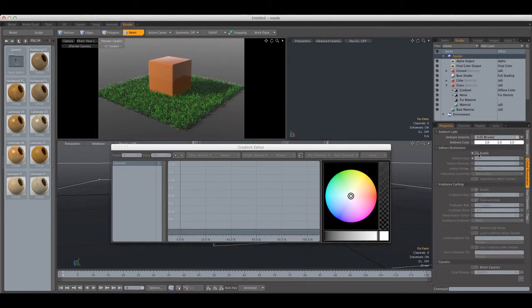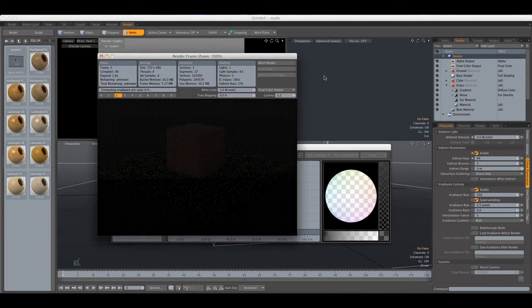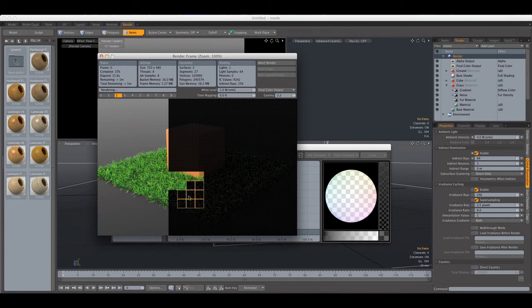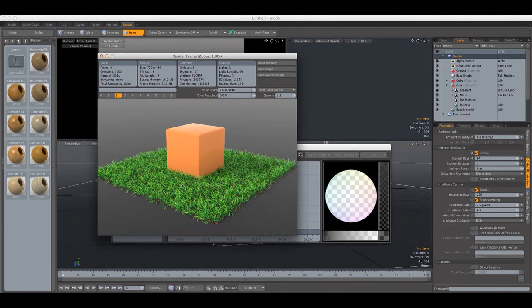Now if we enable Global Illumination we can see the colors are a bit too saturated, but for this example it works. I'm going to set the Ambient Intensity to 0 and render the image. As you can see from our previous render attempt this is rendering quite fast and we're not seeing the noise we saw when zoomed in on the grass. For close-up shots the Indirect Rays can stay at 64 or in the worst case 256 if you're doing this for print.